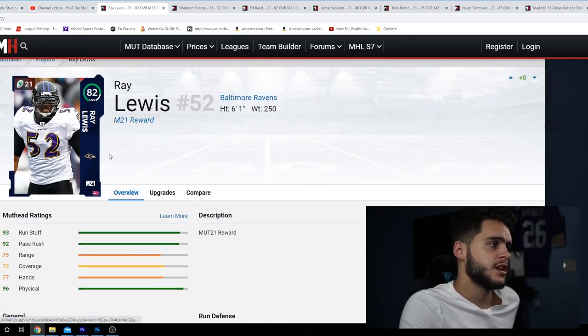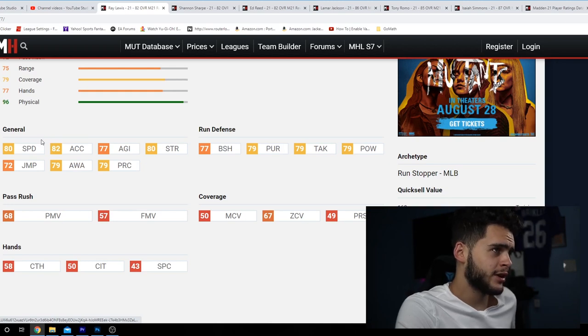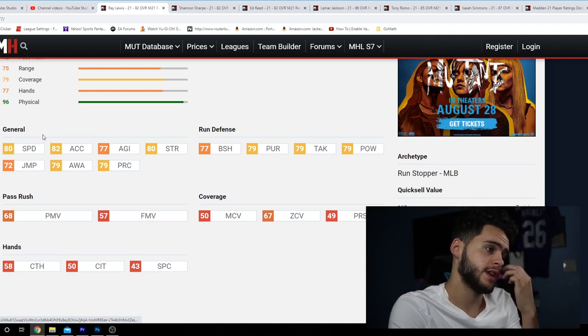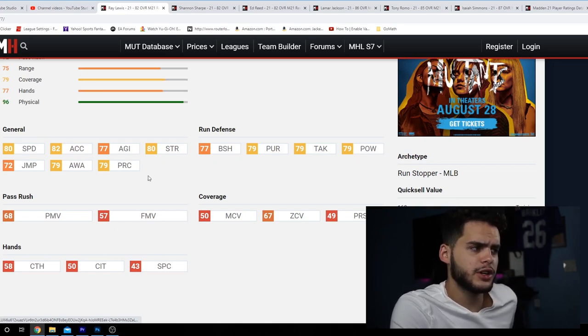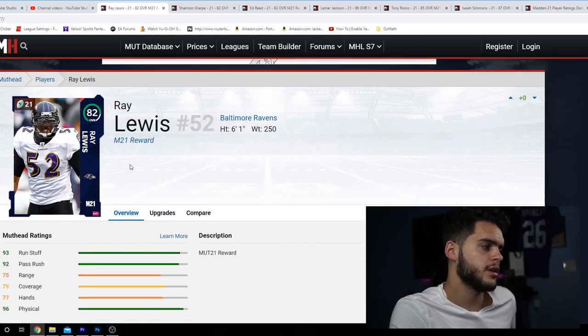First up is the Walmart pre-order: 82 Ray Lewis. Not a bad card for day one. What really stands out is the 80 speed and 82 acceleration, considering it's Ray Lewis who doesn't always get the best speed. 80 speed is not great — that's basically what Jaylon Smith has — but as a backup linebacker with decent block shed and hit power, it's fine to get your solos done and play some seasons.